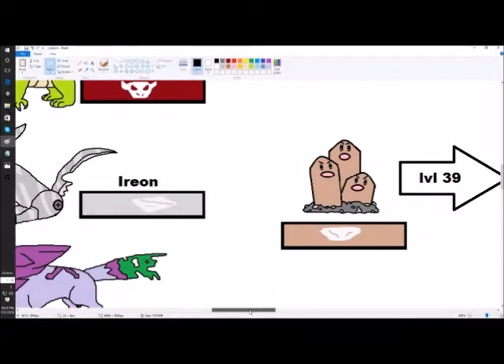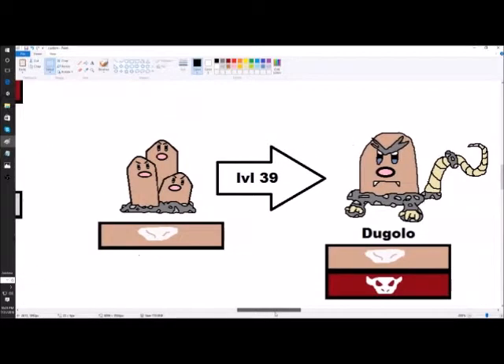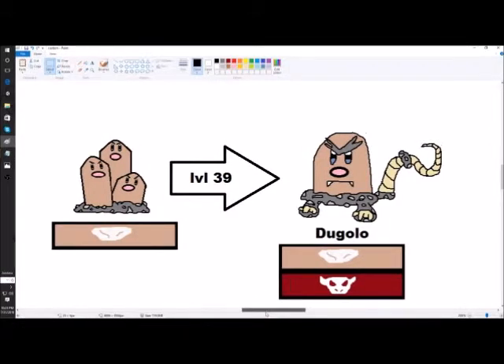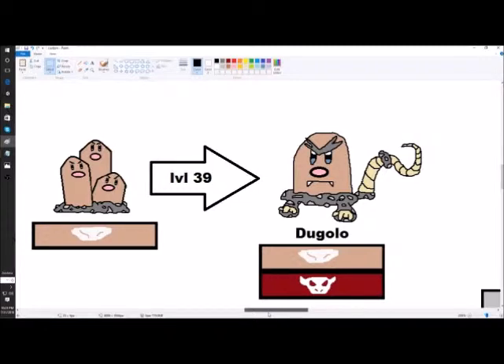This is Dugtrio's evolution — Duggolo. I like Diglett and Dugtrio, but the design is terrible, and that's why we have Duggolo, which is a Ground-Dragon type. It's a bit more developed — kind of a simple old design I had for it. I'm not sure if people like this or not, tell me if you do. I like it but that's just me.